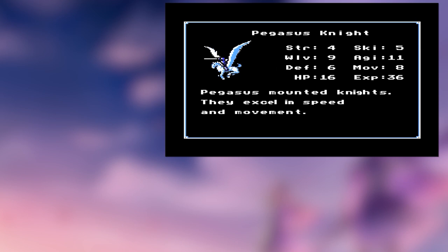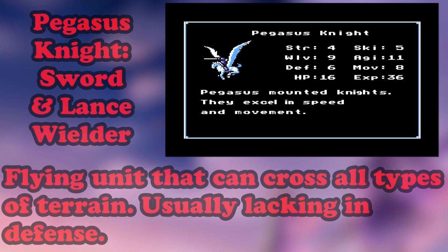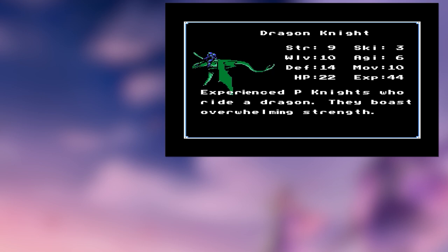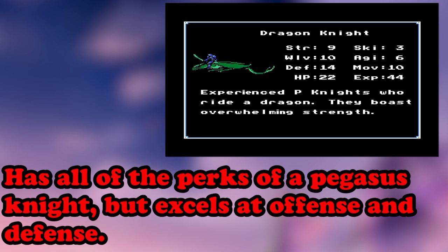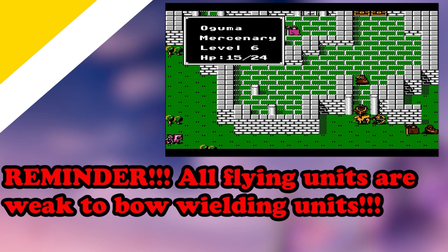This unit does not promote in FE1 despite the existence of our next unit: Generals. Generals would later become promoted Armor Knights, and just like Paladins, they're superior in every way. They still lack in magical defense, but they can move farther and their offense and defense increases exponentially. Now we get to the flying units — the Pegasus Knight. These units are able to travel anywhere on the map: water, mountains, forests, everything. However, they have terrible attack and defense, but make up for it in speed and skill. Pegasus Knights are fragile but have their uses, and later games make them pretty key to your success.